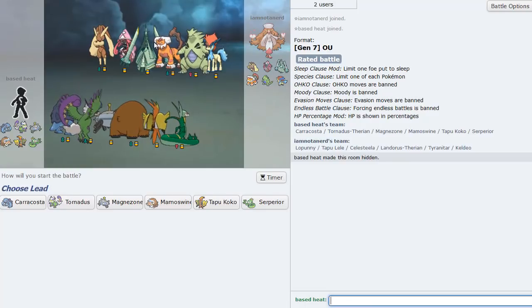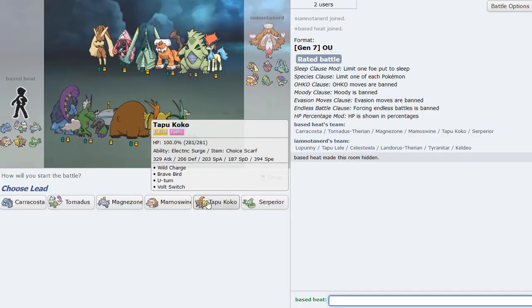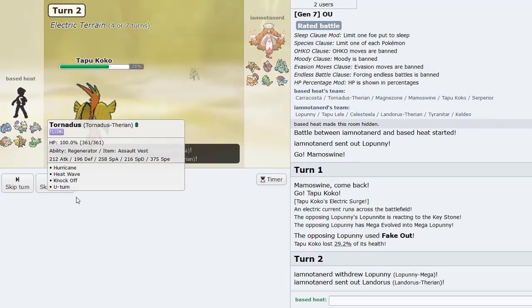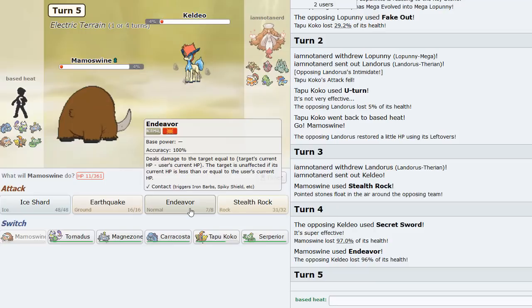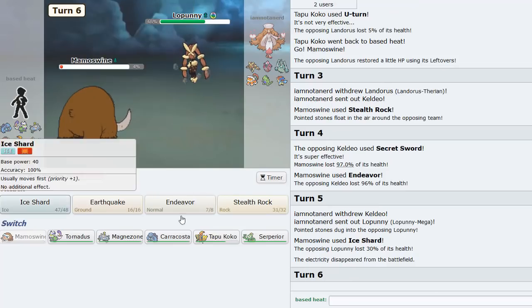Last game against a very powerful looking team. Mega Lopunny is a big threat - I lead Mamoswine and go Koko predicting a Fake Out. We U-turn out, he goes Landorus so I go back into Mamoswine and set up rocks. He goes into Keldio - I Endeavor it straight up. I should Endeavor again but instead I Ice Shard.